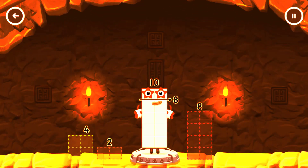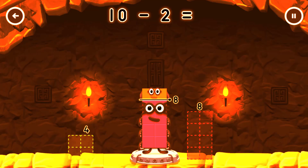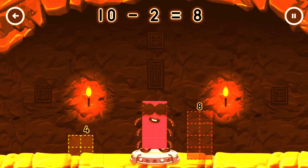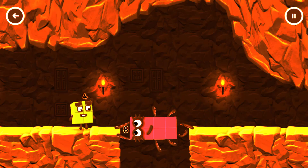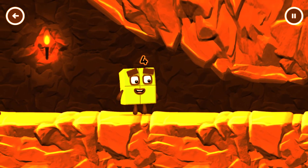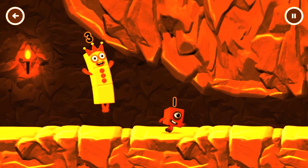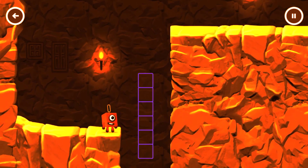Take number blocks away from ten to leave eight. Drag an outline onto the middle to take number blocks away until you have just the right number. You've solved it — ten minus two equals eight. Octoblock! I'm not so sure four is going to fit through there. You made it!